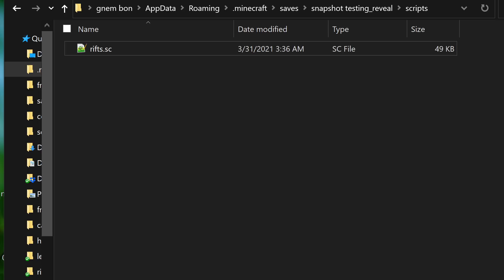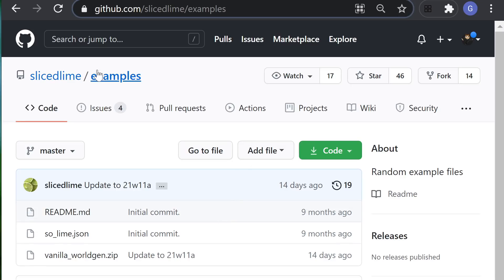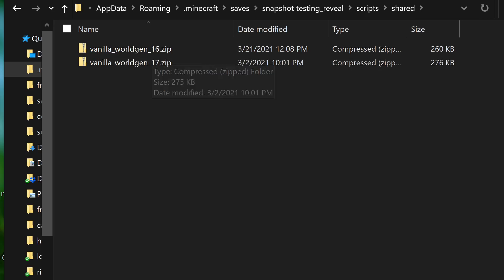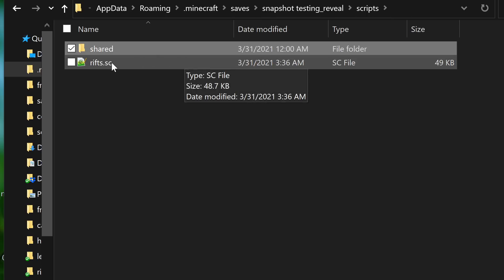To unlock the full customizability of other parameters, including crazy custom biomes as well as custom world heights in 1.17, you need to provide the vanilla game worldgen.json files, which you can find in the GitHub repo of SliceLime, the tech lead for the Java team. You just need to add the version number to the file name and plop it in the shared data folder in the scripts right next to the rifts app. I've included for your convenience the 1.16.5 as well as the 1.17 version in the description. The 1.17 version will likely change frequently, but you can grab the most recent one from SliceLime's GitHub repo.